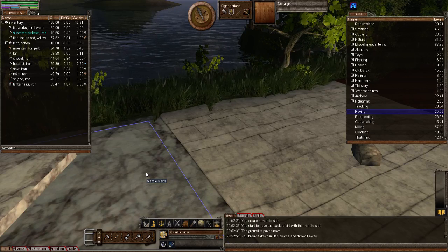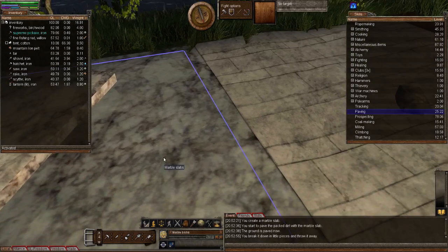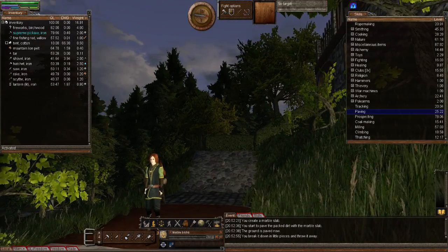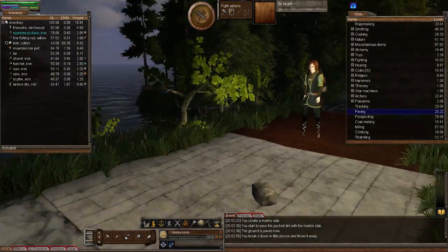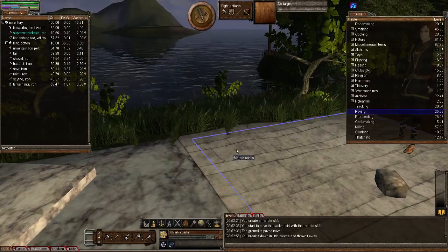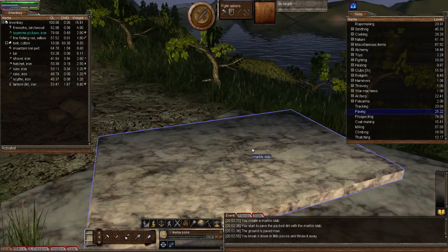The marble brick paving looks very similar to the marble bridges now. I like both the textures — they both look nice. Marble's good. There's a very good reason to go and empty your mines of all of the marble nodes.